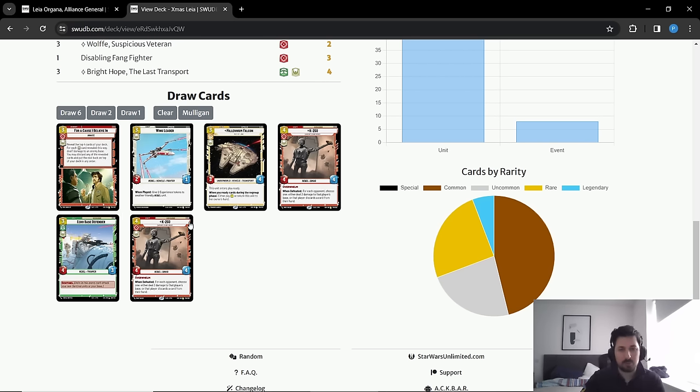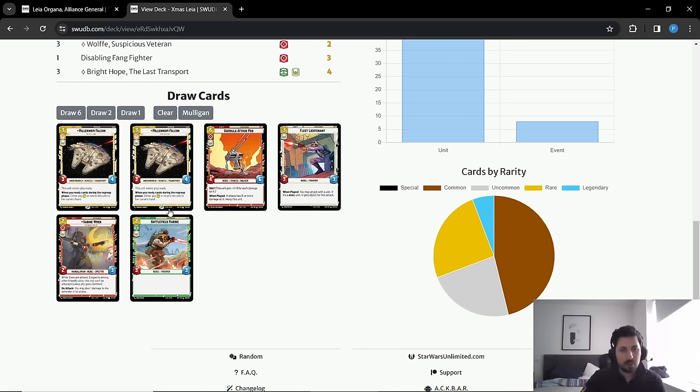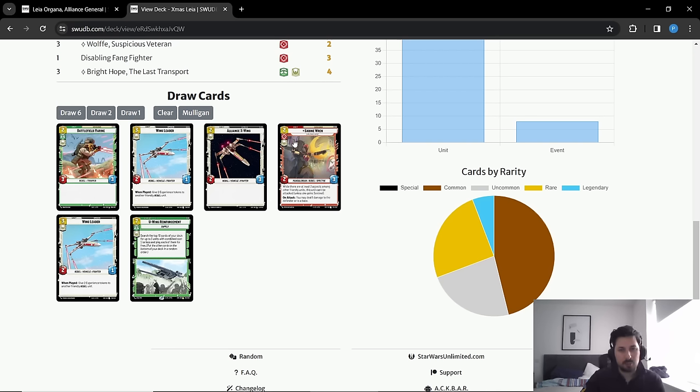I would typically resource Millennium Falcon and Wing Leader. Whenever you have a very bad hand like this, you need to rely on reach to win the game and hope the opponent doesn't heal. Double K2SO is already six damage, plus four copies of For a Cause I Believe In — that's ten damage out of hand. So hopefully you can win the game that way. I would resource Wing Leader and Falcon and try to play K2SO — once it's dealt with, play another K2SO, then multiple For a Cause I Believe In. This is a much better hand: resource one Falcon and one Attack Pod, keeping the other Falcon as a five-drop, turn one Battlefield Marine, turn two Fleet Lieutenant.